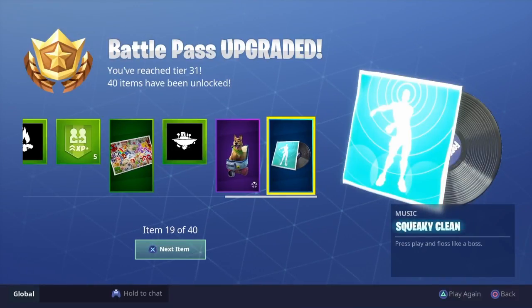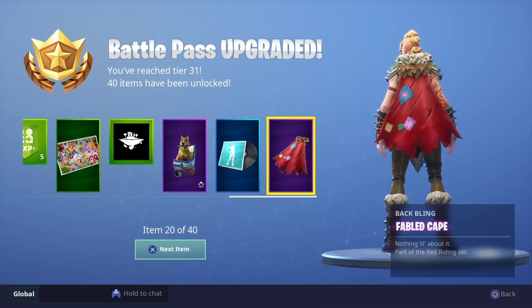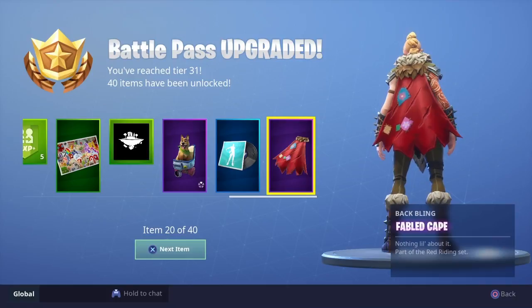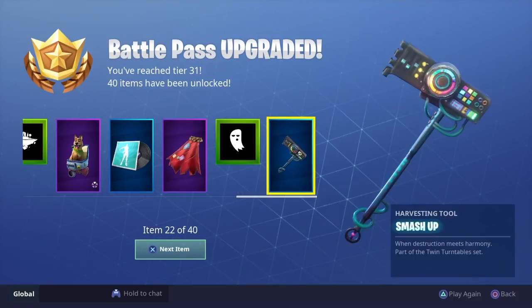We got music! Squeaky clean baby, that's what I'm talking about — check that out, it's a little cape that goes along with that Little Red Riding Hood outfit. I know they got a skin — she's on the front of the game, all caped out. We also got a new banner icon, it's a ghost.